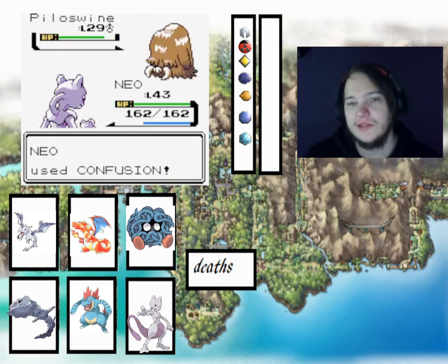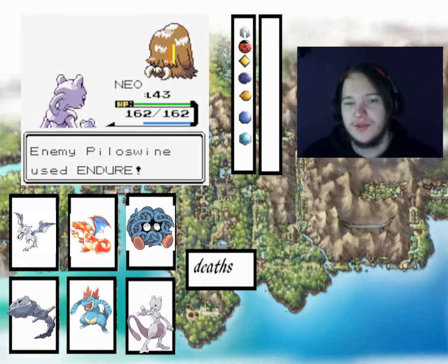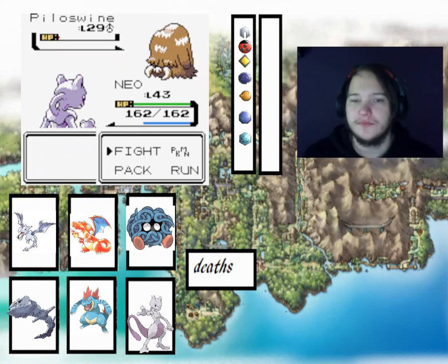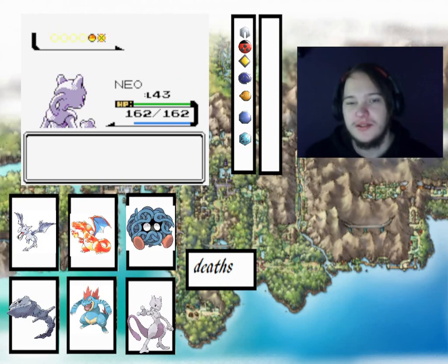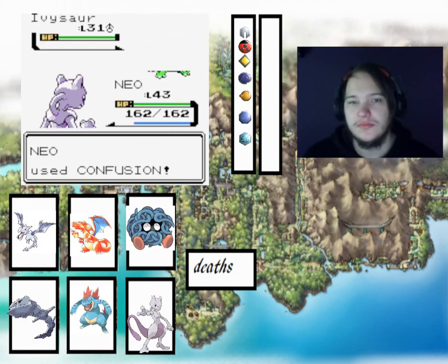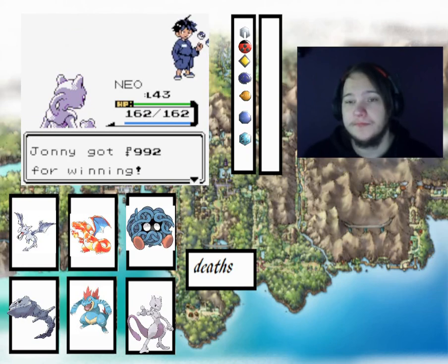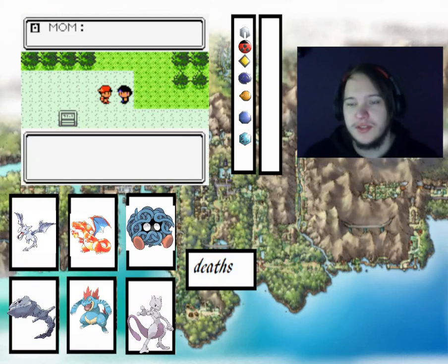We use Endure, which is a priority move, which means it does survive, so we'll just use Swift. Luckily I didn't use Endure three times in a row. We'll just stay in and use Fusion. We're on a new route so we never know, we might encounter something cool.